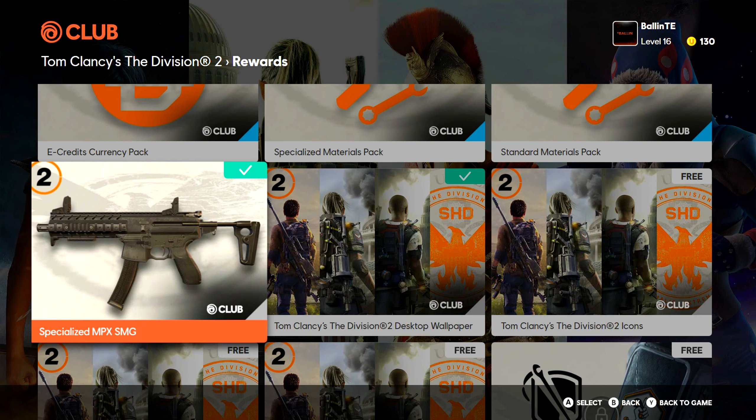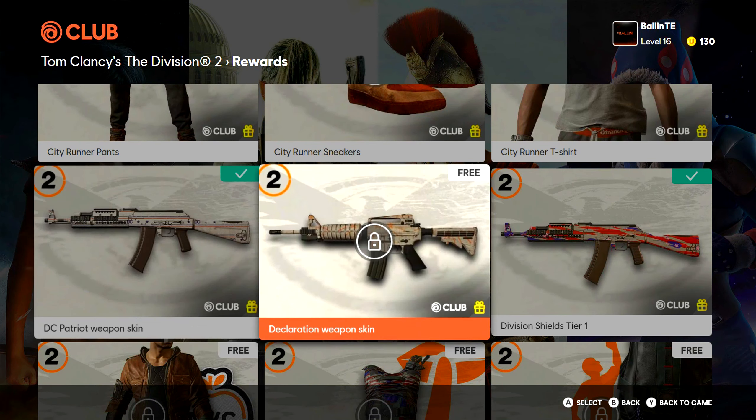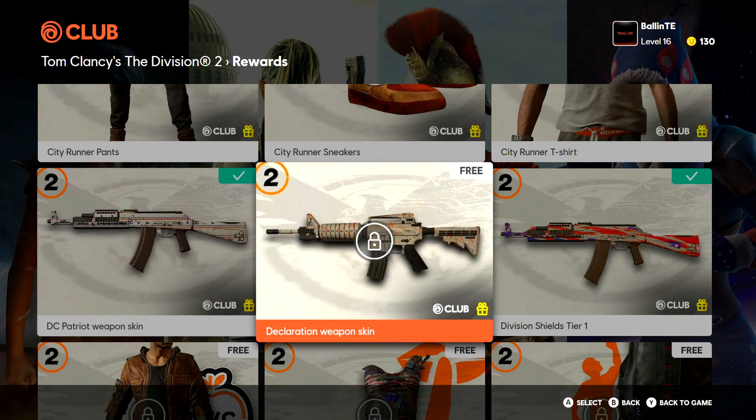Then you have a specialized MPX — it's a blue, I believe level two or three. It's not that good but it is pretty decent for the beginning of the game. Then you've got a couple of wallpapers, and I'll go down here and show you these two weapon skins, because I believe both of these are from playing the open beta and closed beta.